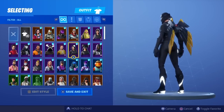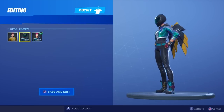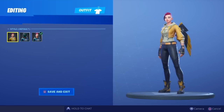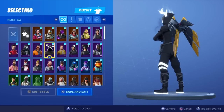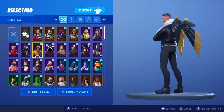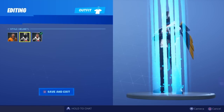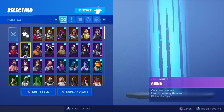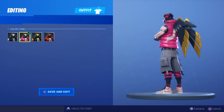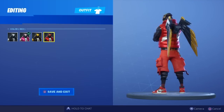We've got bunker Jonesy — aka homeless — clutch, default, pink, yellow, and red. Stratus, sunbird, shadow bird as I call it. Shadow scully — not bad. Shade, no helmet, helmet, and then default — looks best on default in my opinion. We have cloak, perfect shadow, maverick with no helmet, helmet, and default — the helmet version is probably the best for maverick.